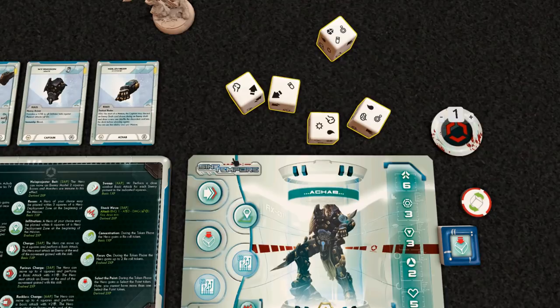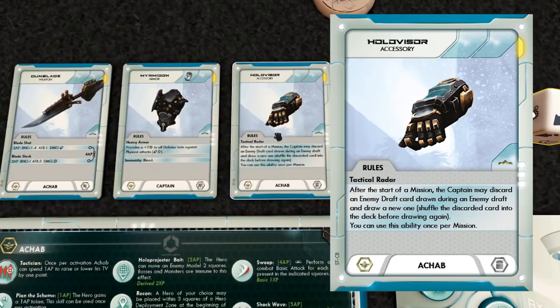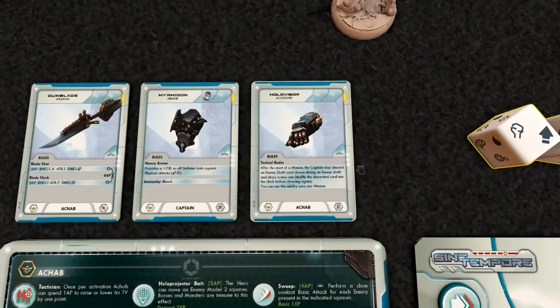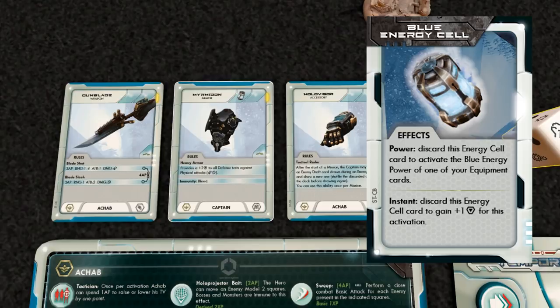The hollow advisor isn't very helpful right now, but it does help with enemy drafts — you can put a card back and draft a new enemy instead. All equipment has three different levels. One thing to mention: you see this little symbol on cards — these are special abilities you can cash in if you pick up that loot during the game. With this one, I can discard a blue energy cell to reroll all defense dice during a physical attack suffered by the captain.